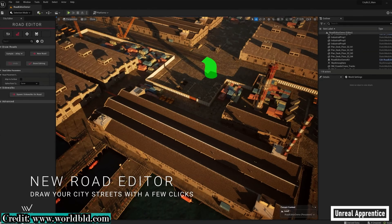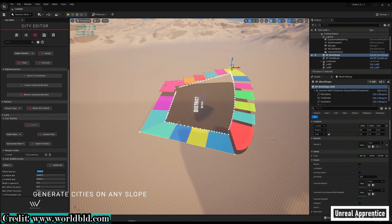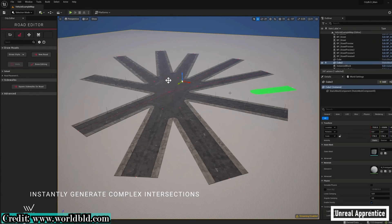Some other key takeaways: you'll be able to draw any type of road you want in just a few clicks, including curved roads and slopes — which is huge because you can't do that with a lot of other tools — and complex intersections, by leveraging Unreal Engine 5's new procedural tools.